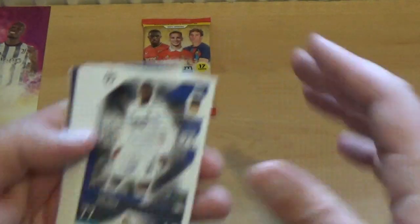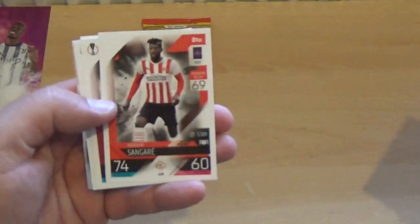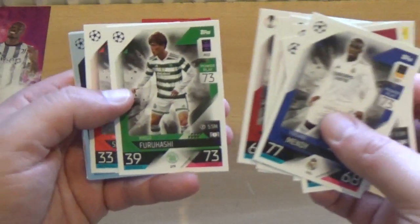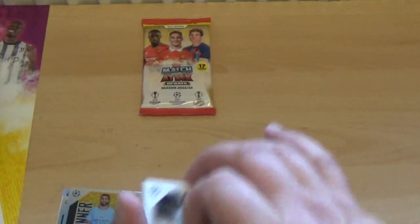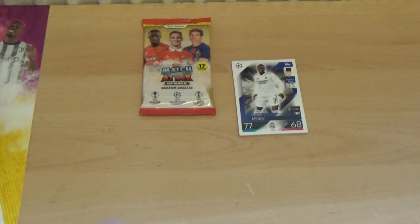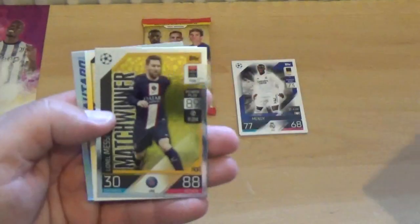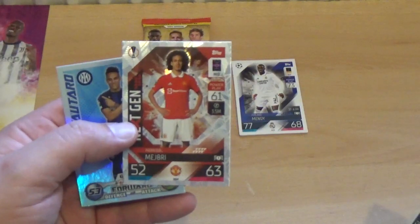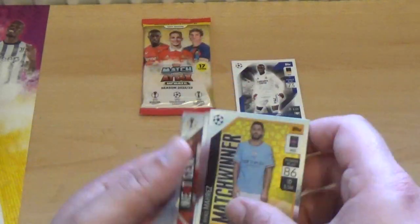And we have Ferland Mendy, Oscar Migueza, Mats Hummels, Ciro Immobile, Ibrahim Sangheri, Nicola Zaniolo, Kyogo Furuhashi and Patrick Sheik. Nothing of any major note, and not much in the inserts either — match winner Riyad Mahrez, match winner Lionel Messi, next gen Hannibal on loan at Birmingham from Manchester United, and Lautaro Martinez Heritage, the Inter and Argentina striker.